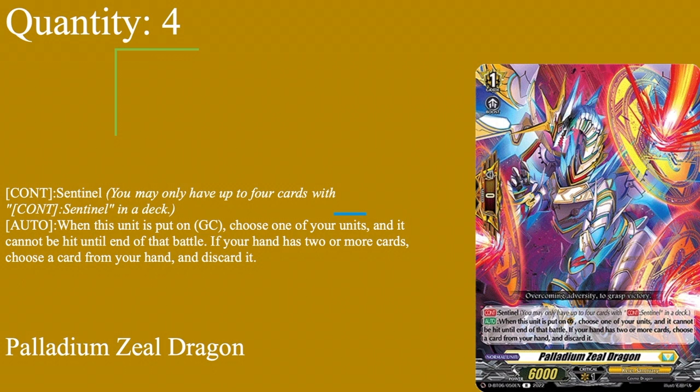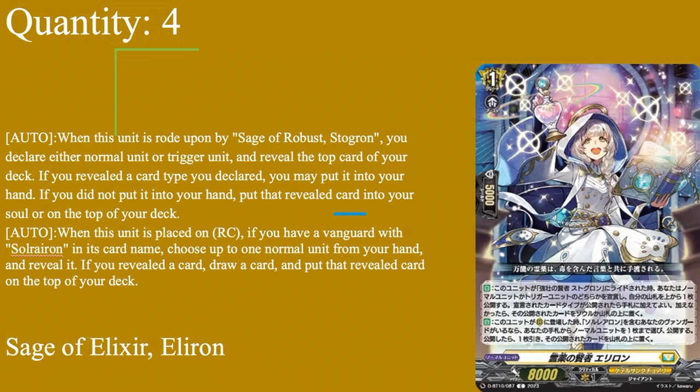Four copies of our perfect guard, Paladinium Zeal Dragon - grade one boost, zero shield base, sentinel. You may have up to four cards with sentinel in deck. Place on guard circle, choose one of your units, it cannot be hit in battle, and if it's the only card placed on guard circle you don't have to discard one. That means you can be as aggressive as you want in the early game, and if you only have two hand cards you can throw this down without losing a card. You can run Angus Myer too since they share the same skill, but might as well run the newer one.